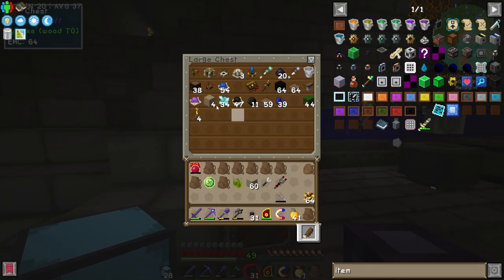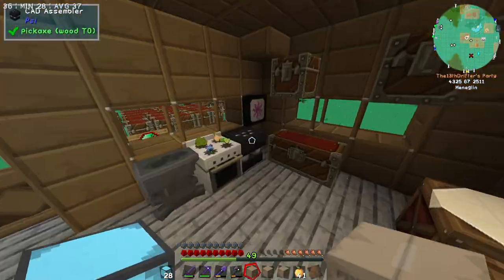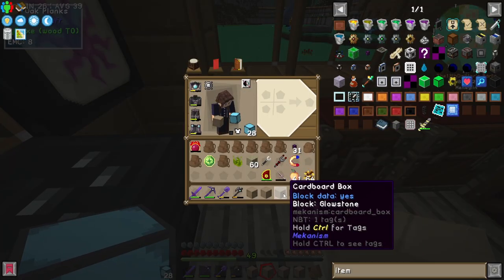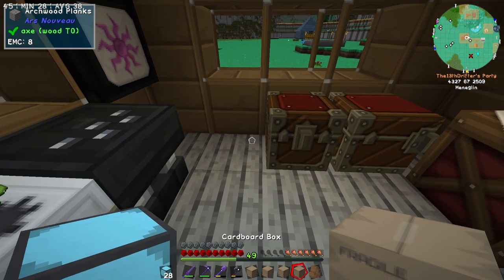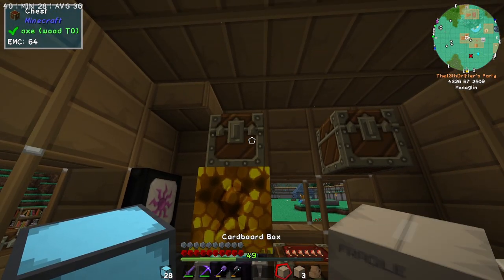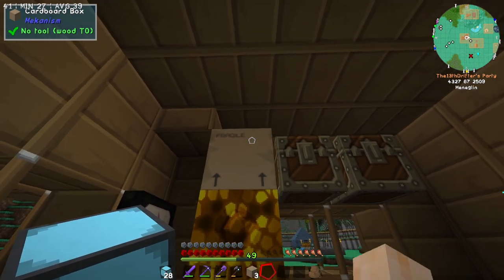Let's grab the cardboard boxes from here. Excuse me while I borrow not only this condenser but this energy collector and the glowstone on top of it. Let me move this chest over — that's fine for now. Grab the condenser, then grab the collector and put it there, then move this over. Give me that and put the final one — the glowstone — on top.